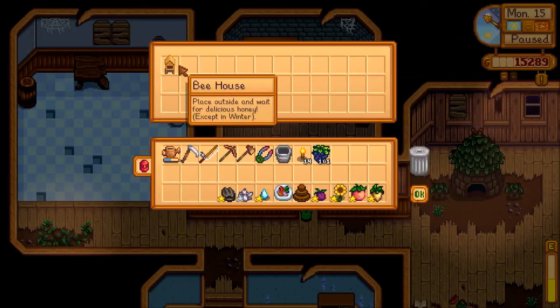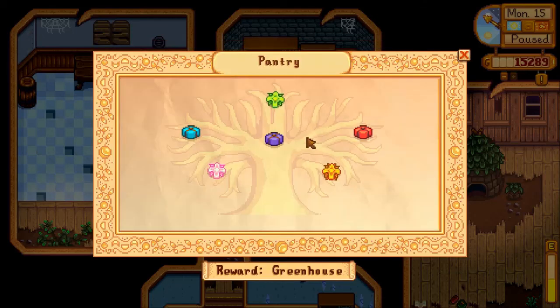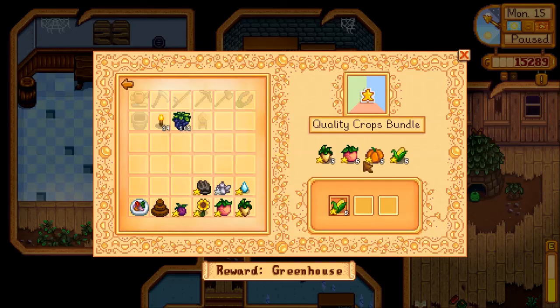We get ourselves another bee house — that's nice. In winter this won't work. Notice there are no winter crops — they replaced the winter crops with quality crops. And I'm like one away from this, two away from this, and two away from this. But I only need one of the three.